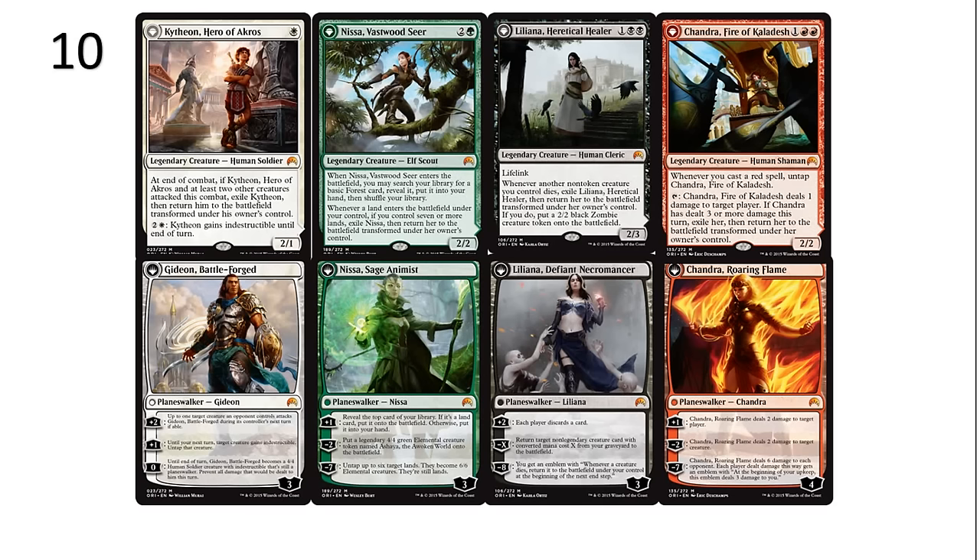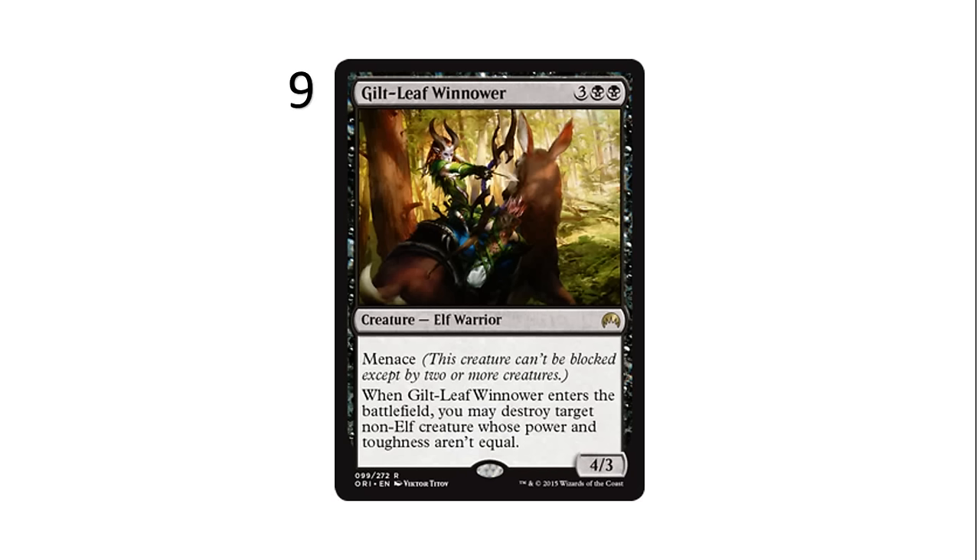Now we'll move to the more traditional single cards. At number 9, I have Gilt-Leaf Winnower. It's a 5-mana 3-and-2-black Elf, a 4-3 with Menace, so it has evasion. The thing that makes it really powerful is when it enters the battlefield, it can destroy any non-elf whose power and toughness aren't equal. That's actually more creatures than you'd think. You're going to be limited sometimes in when you can play her, which is why she's a little lower on this list. But a removal spell with a body that has evasion is very good, and she's also an elf, so any elf synergies make her even better. Don't ever pass her in pack 1.